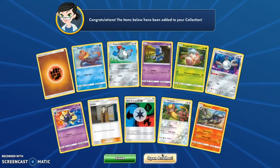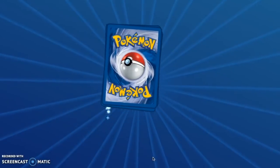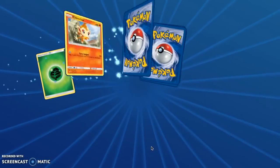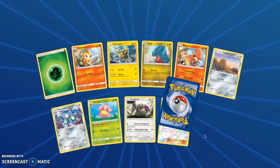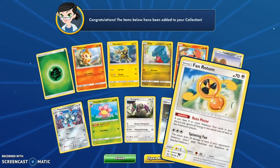A Salazzle! I love Salazzle — Salazzle's my favorite Pokémon of all time. I'm just so hyped right now. Volkner, I didn't pull that card in real life. And a Fan Club Rotom.